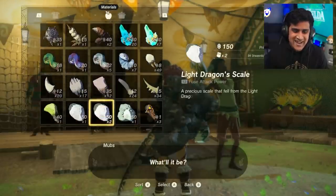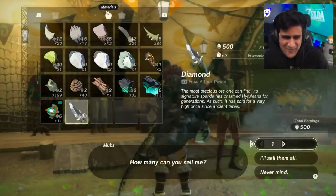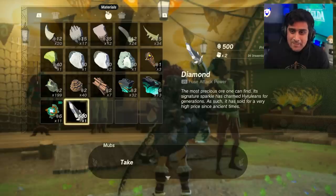Let's just see how much a diamond sells for. It's 500 rupees for one diamond. I'm going to sell one — 500 rupees just like that.